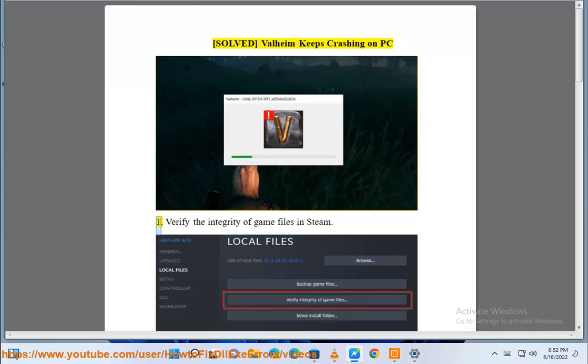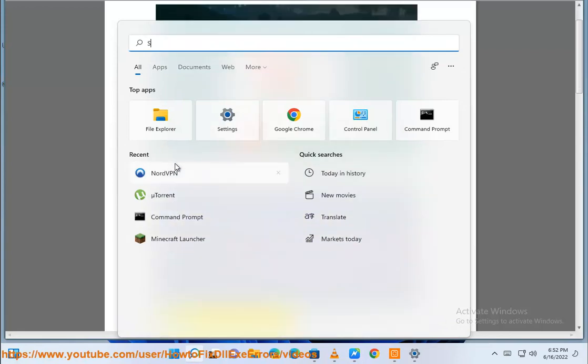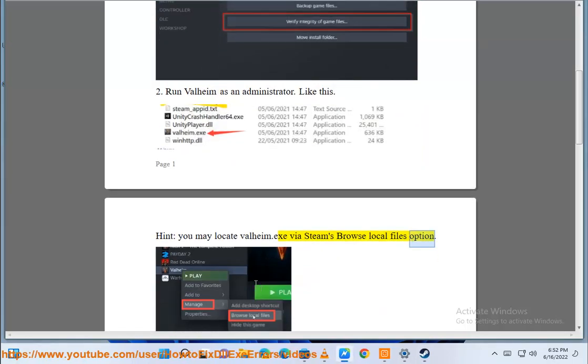Solve Valhaime keeps crashing on PC. Verify the integrity of game files in Steam. Run Valhaime as an administrator — like this. You may locate Valhaime.exe via Steam's Browse Local Files option.